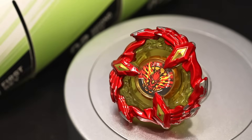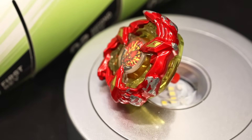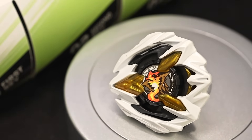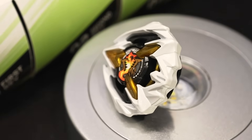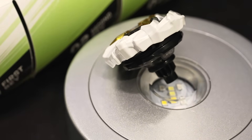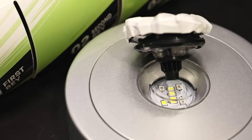At 7th place, Phoenix Wing 160 Rush with 36.23 efficiency. This combo's balanced stat line appears to be the key to its success. At 6th place, Dran Buster 160 Flat with 47.30 efficiency. With attack types, efficiency is highly dependent on the player's launching skills — this combo can reach 6th place in efficiency, but can also go negative if you don't know how to use it.